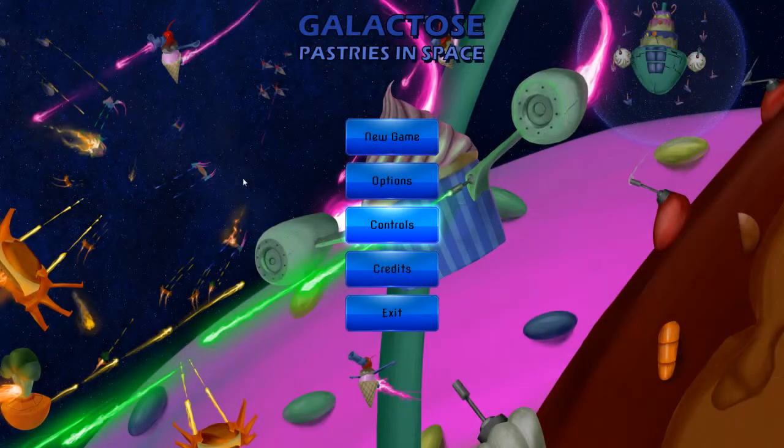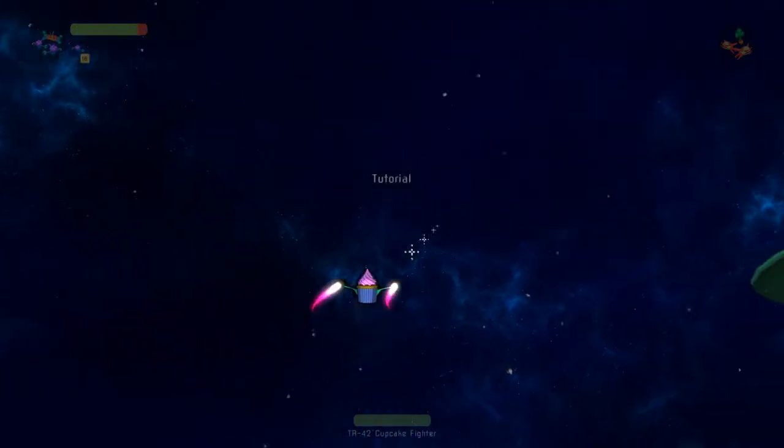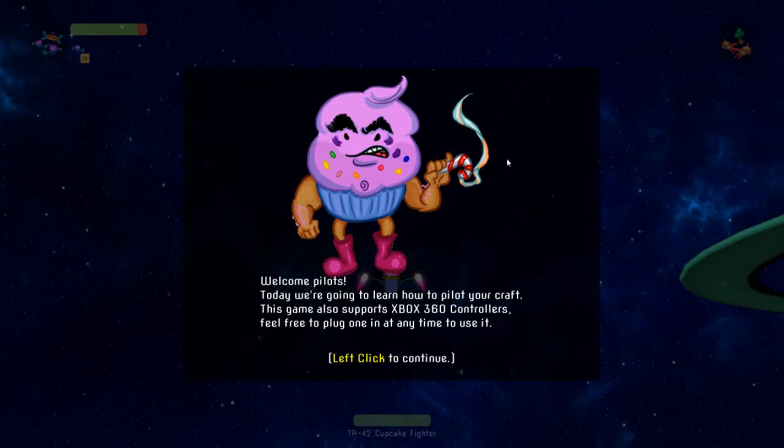Hello and welcome to some Galactos Patriots in Space as the game of the day. It's tagged as an action strategy simulator game and basically you control your own fleet or army, and you have battles in space. Let's just go ahead with the campaign. Tutorial — oh damn, I'm a cupcake fighter.